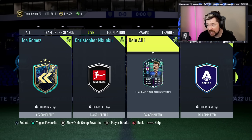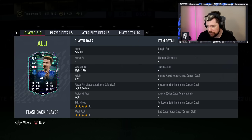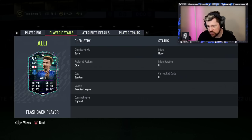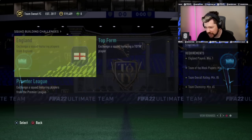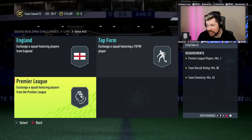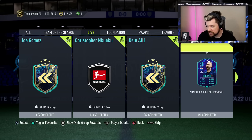Dele Alli's flashback is already live. They have given him four star, four star, six foot two, high/medium work rates. His dribbling is really good, passing is really good, shooting is good as well. Positioning and finishing is really good. That's an unbelievable card. Stamina and strength is super nice. He's got the flare trait and the outside of the foot shot trait — that is an unreal flashback. It costs an 85-rated with an inform, an 87-rated with an inform, and an 88-rated. It's expensive, but that's a crazy card.